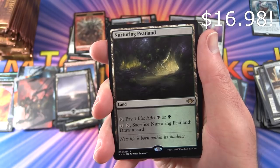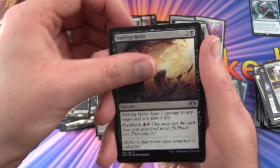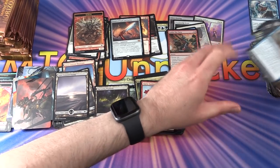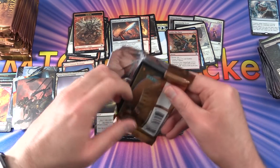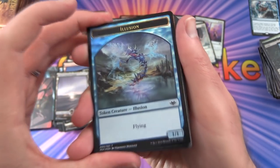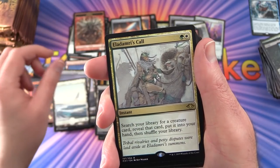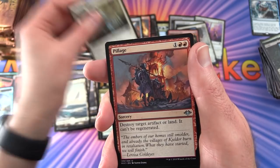Pack 20: Foil Illusion token. Snow-Covered Plains. The rare is Eladamri's Call — instant for 2: search your library for a creature card, reveal it, put it into your hand, and shuffle your library. Also pulled Splice Skill, Pillage, and Talisman of Hierarchy.